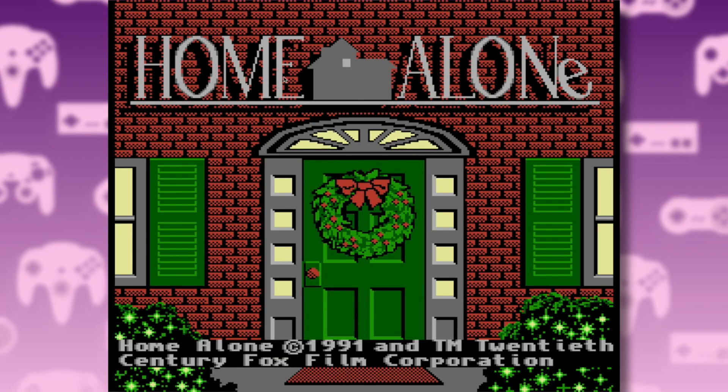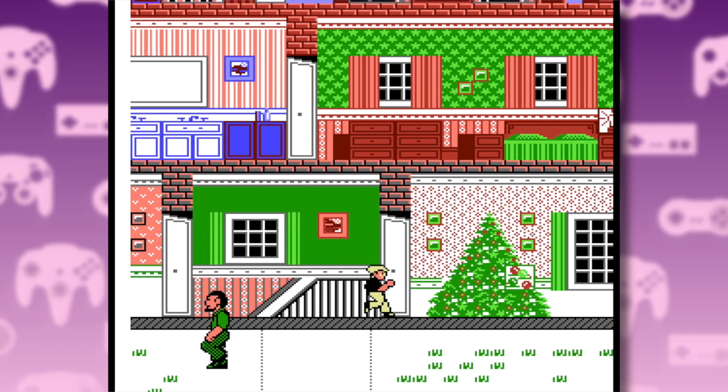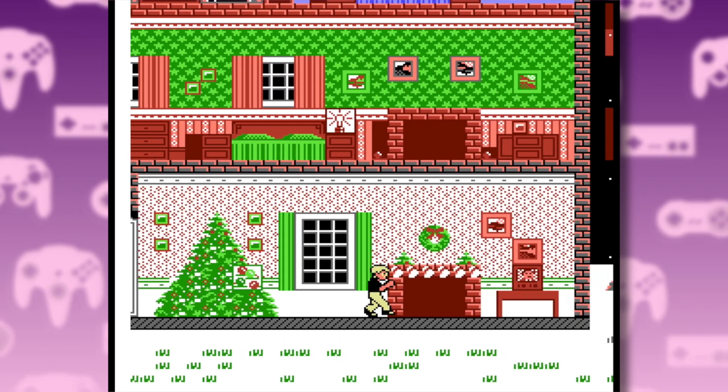Next we have the NES version. Here we are. Look at the way Kevin walks — this boy's got a groove in his step.